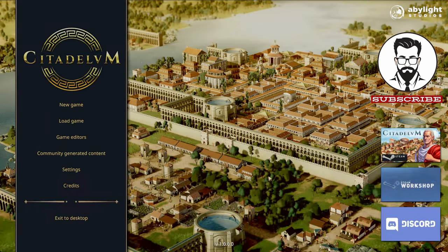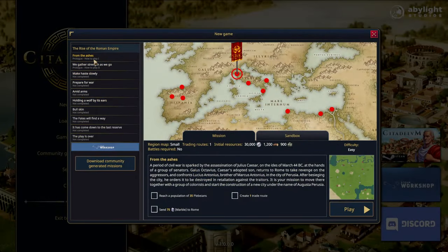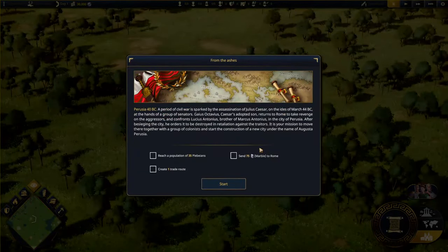What is up everyone, JK here, and today we will be trying out Citadelum. My plan for this one is to just play the tutorials, so this can be a video that you can watch while you are playing or trying the tutorial. We will be going through 'From the Ashes' and then 'Gather Strength' as we go. What I like about this game is the music - it's soothing. It's good to just play it out without putting music over it.